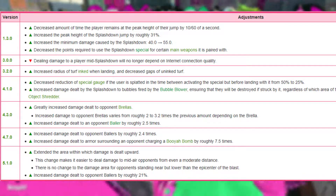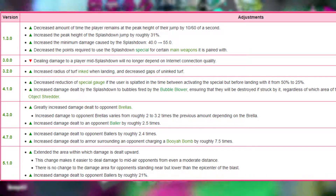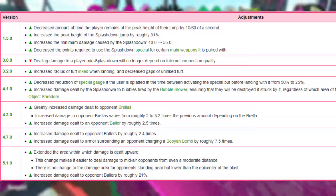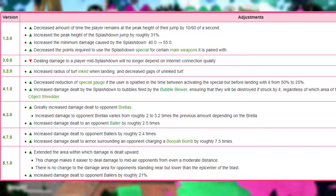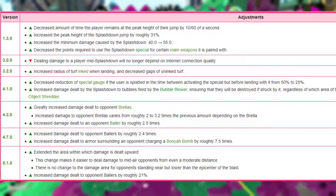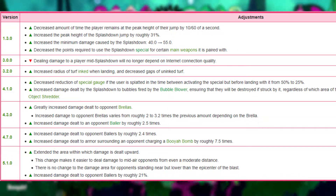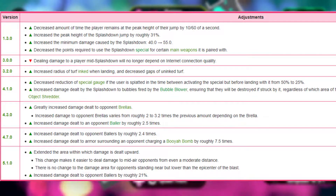Look at the changes after this nerf. In the next several patches, Splashdown got its damage increased, dying with Splashdown was made less punishing, and it drastically increased its damage against every relevant object in the game. After these changes, Splashdown now shreds Bubbles, Brella shields, Booyah Bombs, and Ballers, and it already naturally cancelled every sub weapon that lands in its radius while it's active. This includes the ability to clear Bomb Rushes. And in 5.1.0, Splashdown got its upward damage hitbox extended, meaning it can now even deal damage to Inkjet somewhat more reliably. The devs didn't want it to be used as a panic button anymore, so instead they turned it into an anti-special to deal with the most common methods to break back into the map, such as Bubbles, Booyah Bomb, and Bomb Rushes.